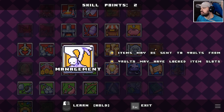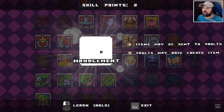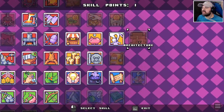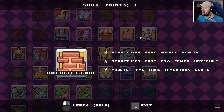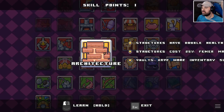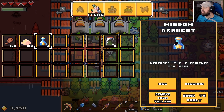A very handy skill: items may be sent to walls from inventory, because every time we go somewhere without wall access everything gets placed. Inventory architecture structures have double health, structures cost 25% less, walls have more inventory slots — that's a good idea. Great purchase!